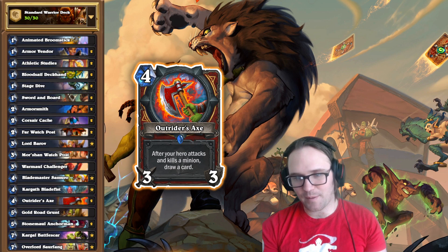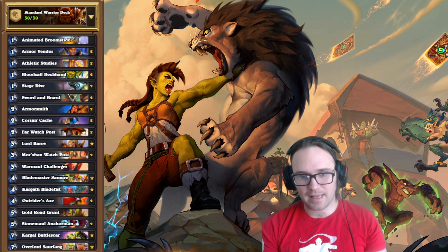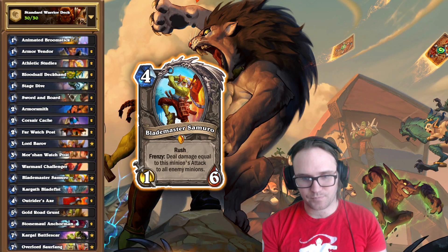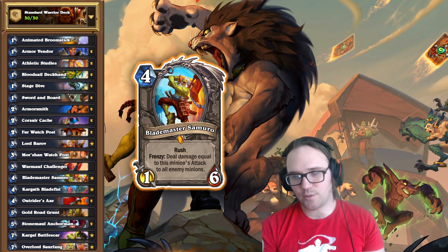A four mana 3/3 weapon is as good as a Truesilver, so not better. And then we add Corsair Cache so that we can get four cards and just get lots of value. From there, we're looking to gain life and kind of play defensive. We have Barov as our only real big board clear, but we've got things like Blademaster Samuro, and we're just looking to fight for board in general, not let our opponents get too far ahead on board.